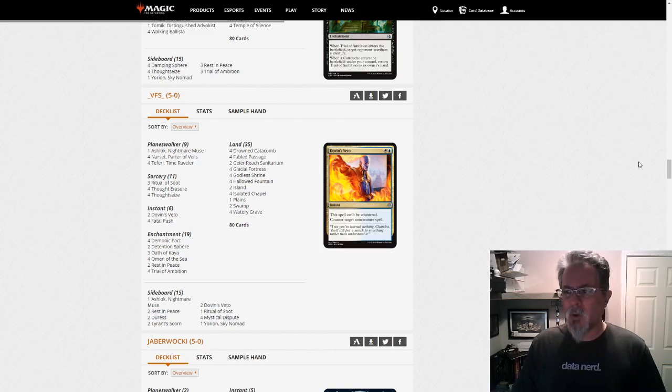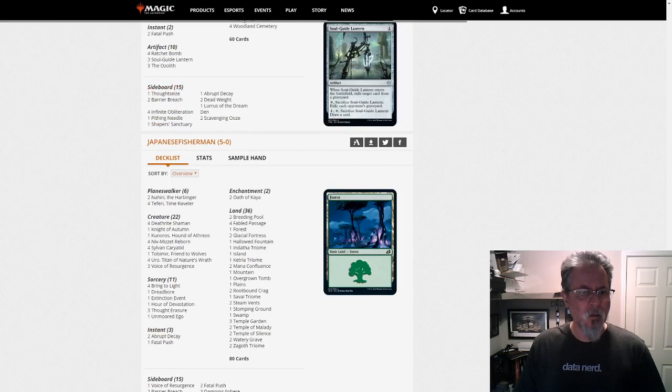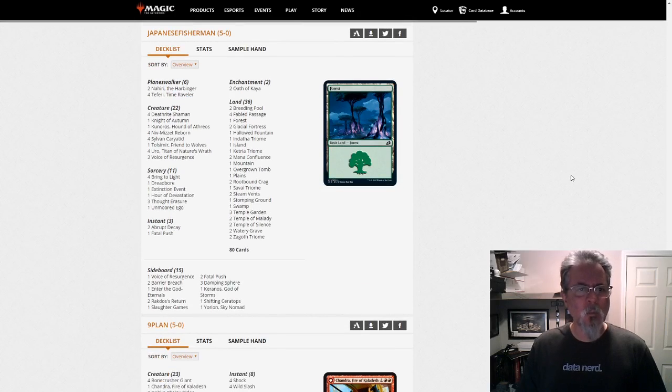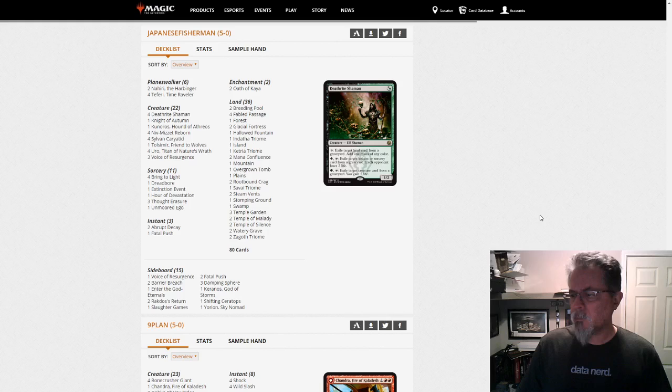I wanted to bring up Japanese Fisherman's Niv-to-Light list for one main reason, and that is the four main deck Deathrite Shamans. Not something I have seen in the past — one or two sometimes — but going the full boat with four is an interesting tweak. And with the Lurrus decks running around, you can get those key permanents out of graveyards before Lurrus can recast them. So it's an interesting twist.